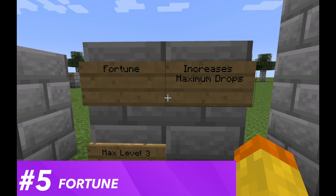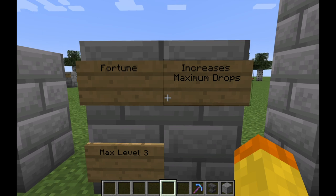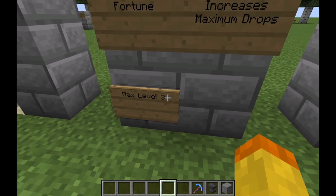The number five enchantment for the shovel is the Fortune enchantment. Fortune is honestly one of the better enchantments in the game, but it's one of the better enchantments for the pickaxe — for the shovel it's not as good. There aren't a lot of things where it can actually increase the amount of drops.